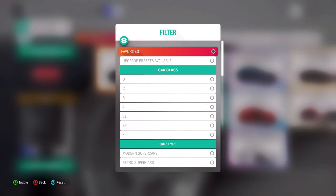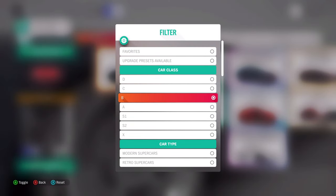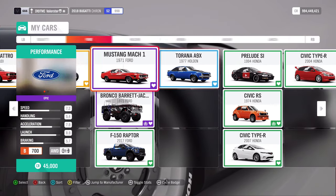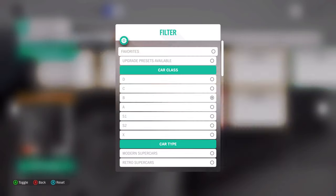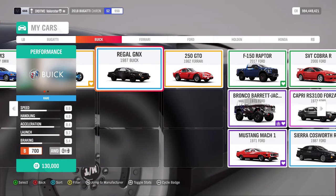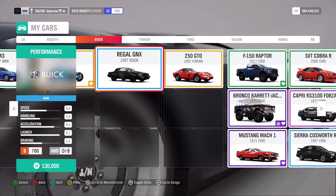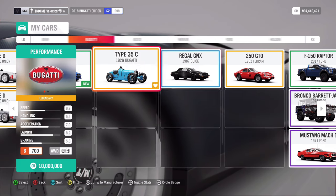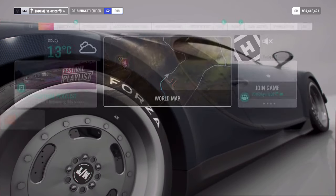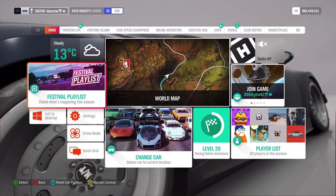The car I'm going to use for Playgrounds is the Buick Regal GNX. I tested it out on the beach — it's fast. I put very wide tires on it for grip, so it's very good. What can you win from Playgrounds? A golden cowboy hat.